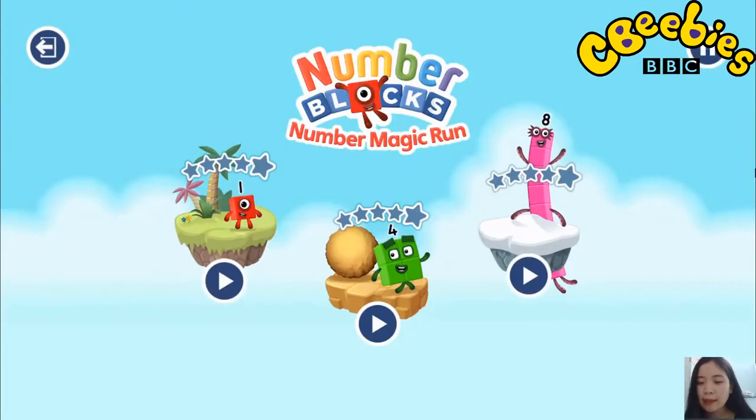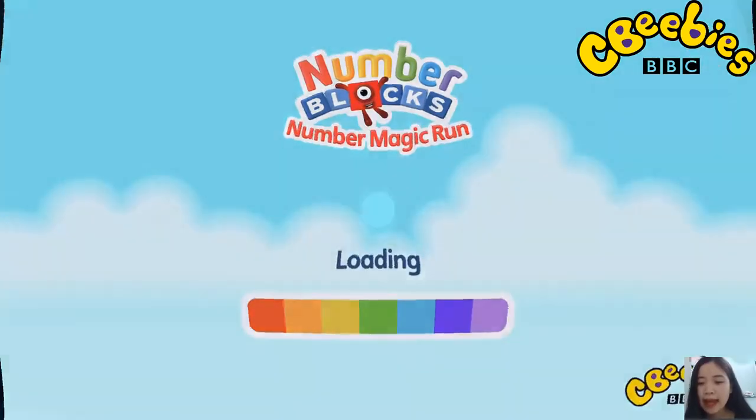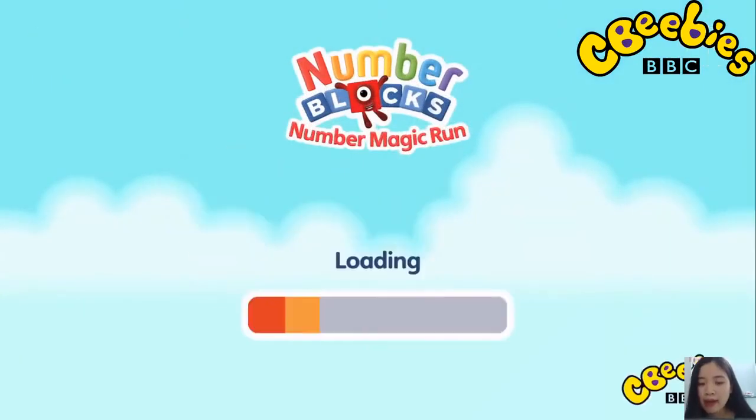Pick an adventure! 1, 2, 3, 4, 5 — Numberblock 6, 7, 8 — Numberland! Pick an adventure! 1, 2, 3, 4, 5 — Mountains!